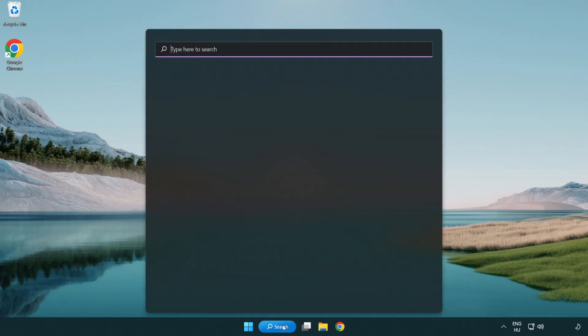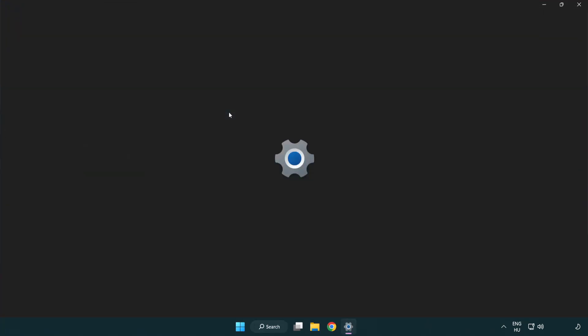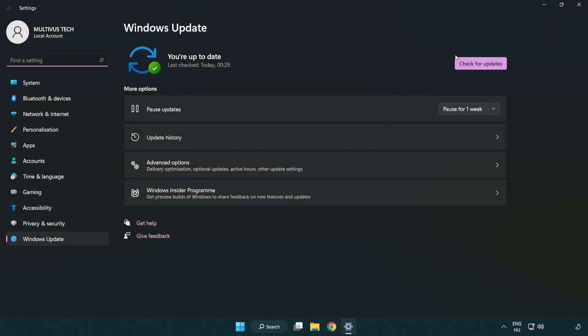Click the search bar and type update. Click Windows Update Settings. Click Check for Updates and after it has completed, click Close.